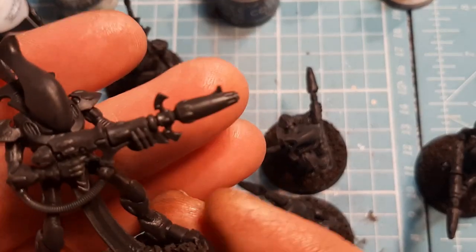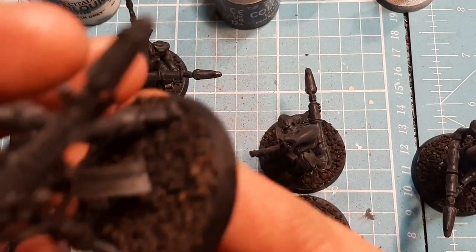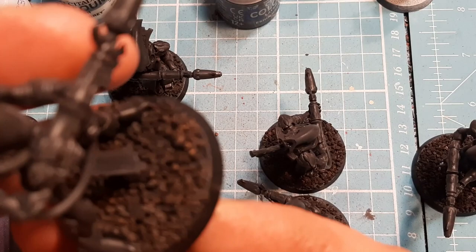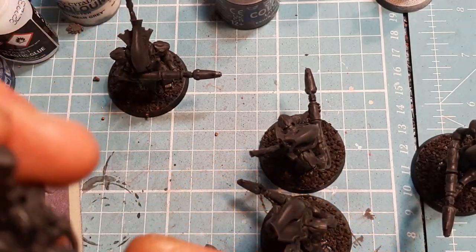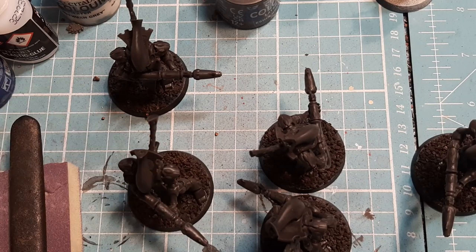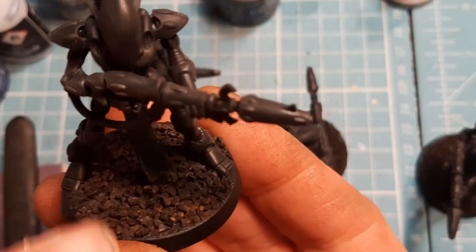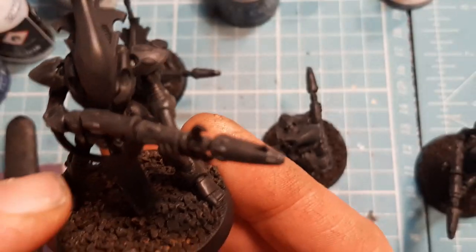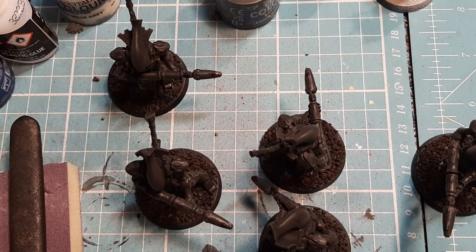These guys are a squad of five — amazing sculpts. The first thing I need to do is sort out some steel leading to drop across the gravel. It's not a dry brush but it's sort of a heavy dry brush sort of paint job. It basically gives you dark gravel underneath with bits of black coming through and then light brown on top.